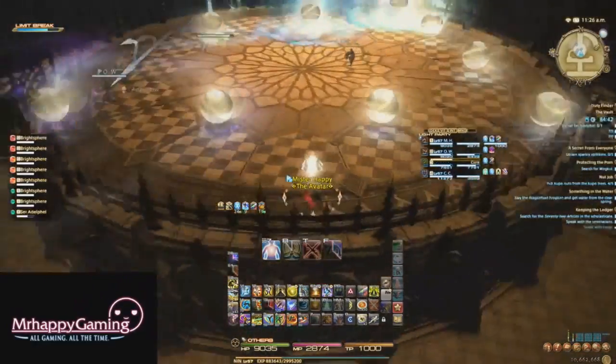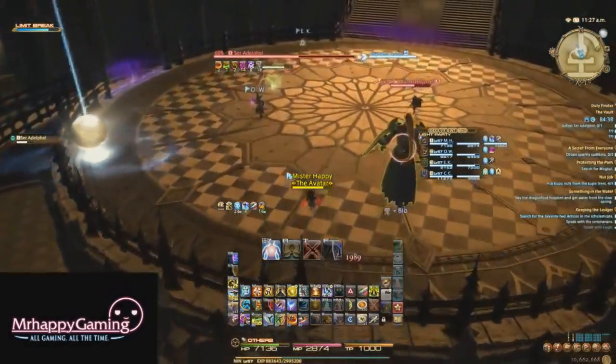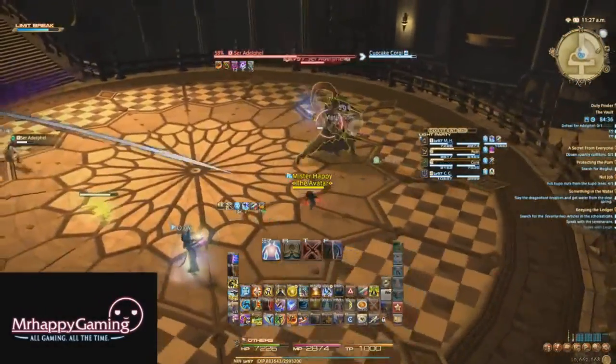None of this is too threatening, so just avoid the orbs, deal with Holy Shield Bash, and heal up after Holiest of Holies, which is the room-wide AoE that he does during the fight, and it'll be pretty easy.